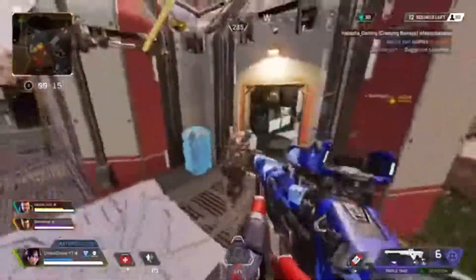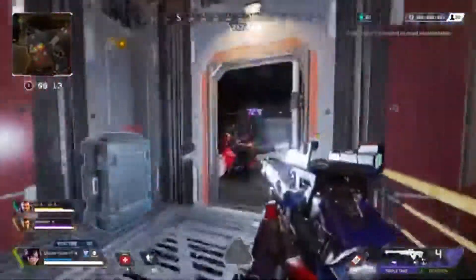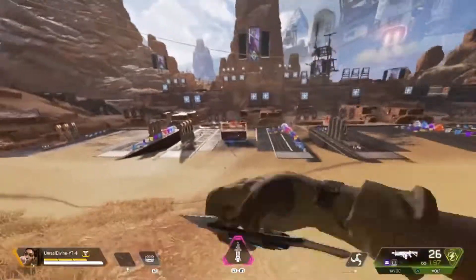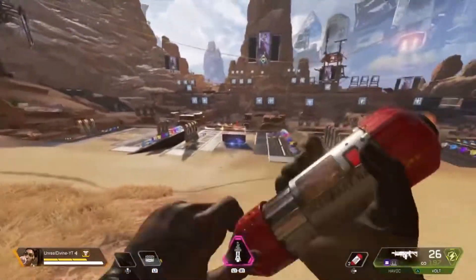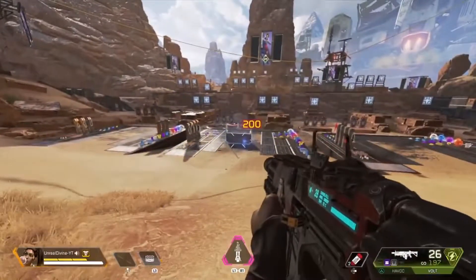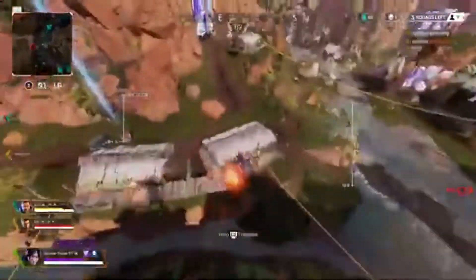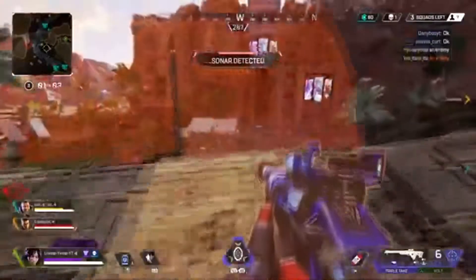If you can break the bottom part — which has 400 health — it removes the entire structure. I recommend throwing grenades unless there's a Wattson over there, in which case I strongly recommend shooting the top half. I'll show you in the clip exactly how you throw enemies off guard and get an easy knock.